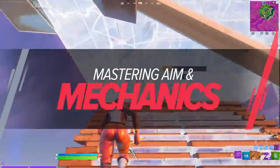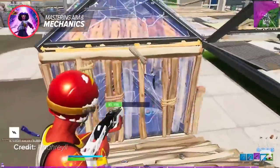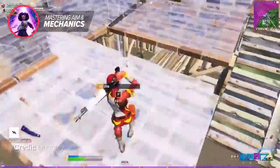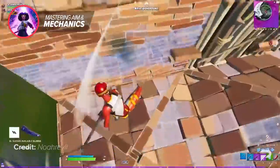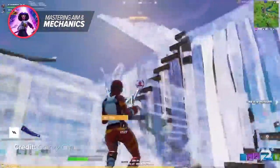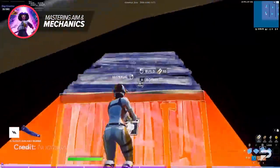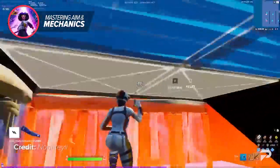Before we talk about specific techniques Noel Ray Lee uses in box fights, we need to lay down the foundation. Noel Ray Lee has extremely good aim and mechanics — he's known for having some of the best mechanics in all of Fortnite. Getting that foundation certainly helps him in fights, and when you watch his clips, you can see he rarely misses shots. But Noel Ray Lee didn't just wake up with magically good aim — he works very hard and trains repeatedly through routines and creative courses to perfect his aim and mechanics.